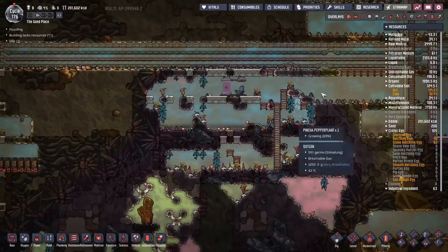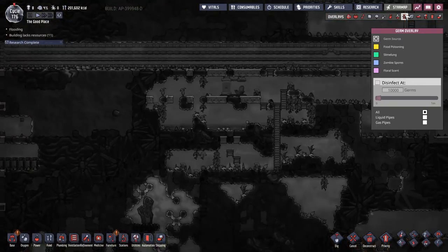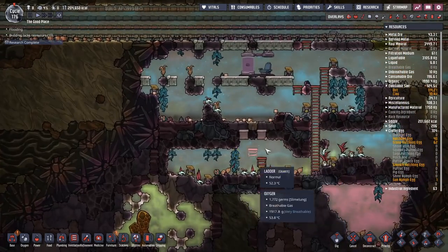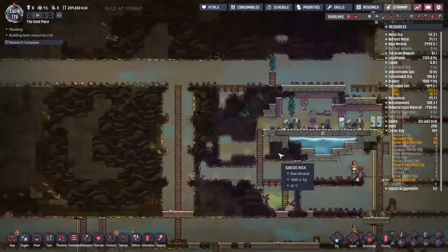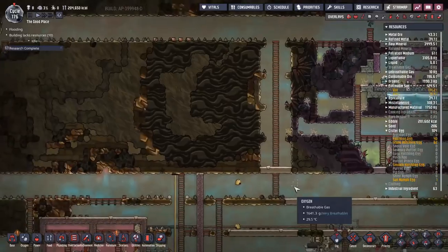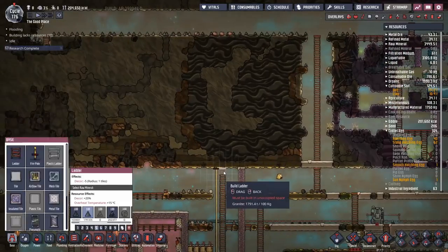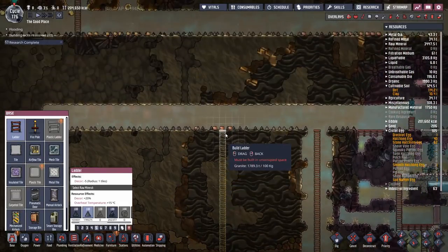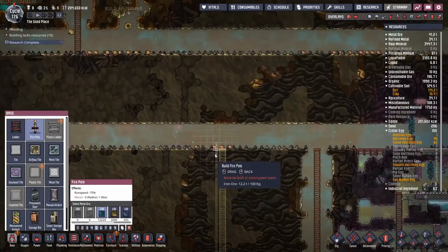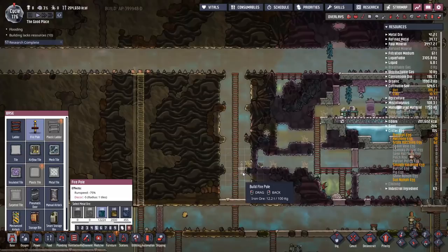First thing I did was I went down here and removed all the slime lung germs by putting in oxygen deodorizers. The deodorizers got rid of all the polluted oxygen and all the germs are dying out. Now we've got to do the same over here with this little morb. We could keep the morb alive and use it for things like producing polluted oxygen, but no — the only good morb is a dead morb. We're going to get rid of it and worry about the consequences later.